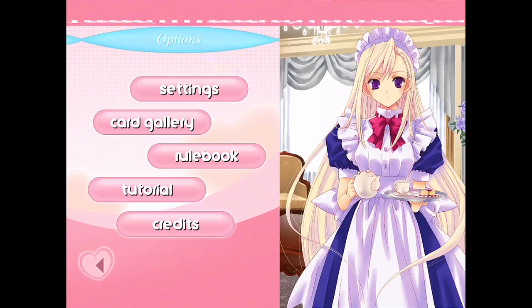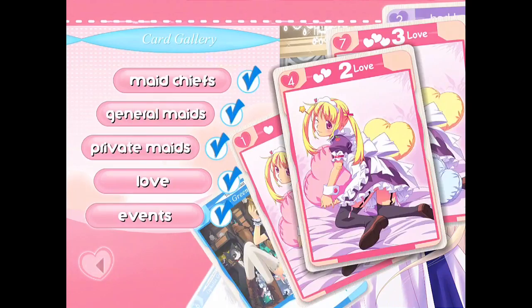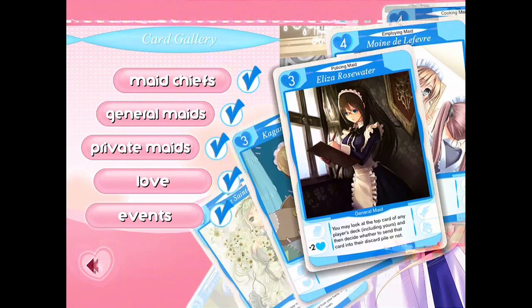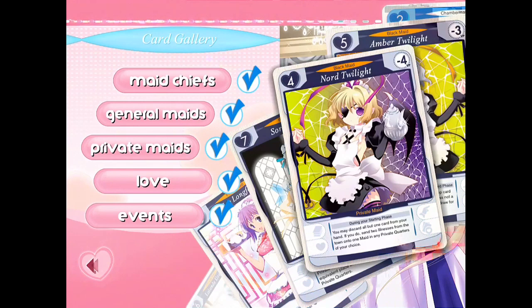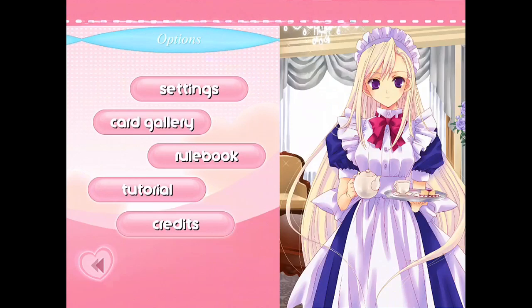The game features some pretty standard features from Playdeck. There are settings which allow you to adjust animation speed, confirmations, as well as your volume. You also have the card gallery, which I'll scroll through quickly here, which shows some of the different art on the cards. If you're wondering if this game's art is for you, you may want to pay attention here, as this will show you a brief smattering of what's available in the game.